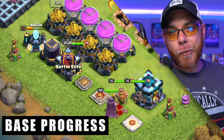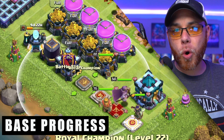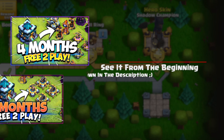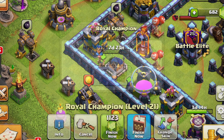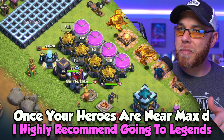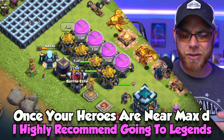Over on our beautiful progress base, we were able to upgrade our Royal Champion one more level to level 22, based on the guidance I gave you at the four-month period of Town Hall 13 free to play, using that free book of heroes from the season pass to keep those heroes up. And that's one of the biggest things about staying in Legends League — once you max your heroes, get up to Legends League because it gets super easy.